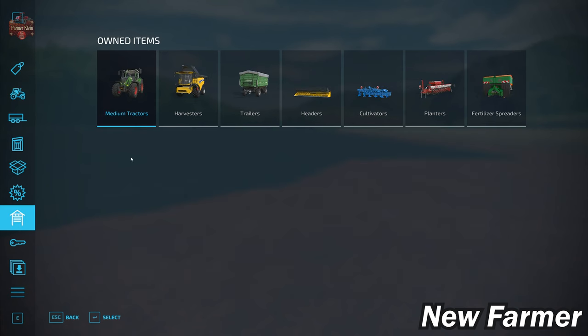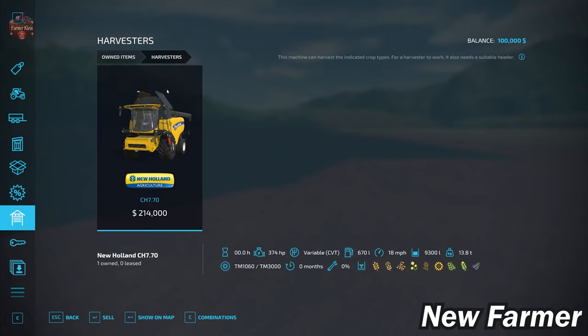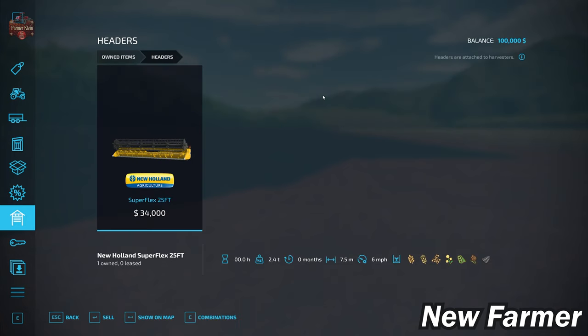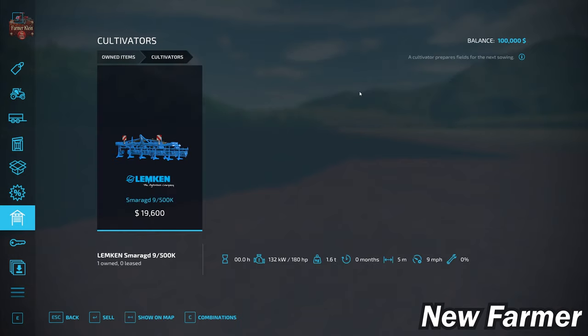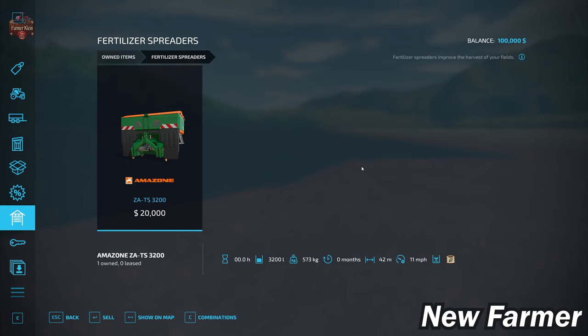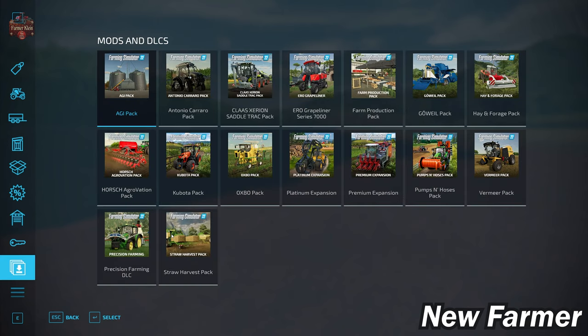Let's take a look at our starting fleet. We start out with the Fendt 724 Vario medium tractor. We have a New Holland CH7.70 harvester paired with a Superflex 25-foot grain header. We have a Brantner Z18051-2 XXL Powerflex trailer, a Lincoln Samguard 9500K cultivator, the Optima RS planter, and the Amazone ZATS 3200 fertilizer spreader. We do not have any custom vehicles or implements on this map.